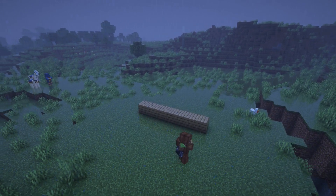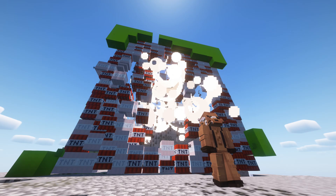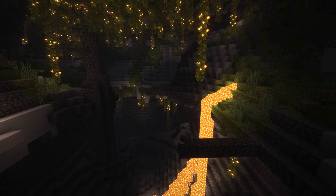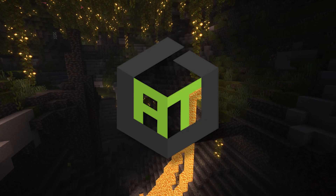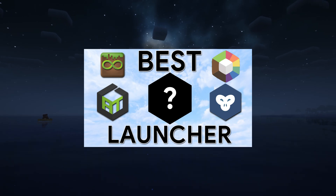Now let's get those hands dirty and install some shaders. First and foremost, you're going to need a launcher. The default Minecraft launcher is terrible for modding your game, so I recommend you download a different Minecraft launcher. For this video, we're using AtLauncher, but you can use a different one if you prefer. To learn more about what launchers I recommend, check out my video on launchers.